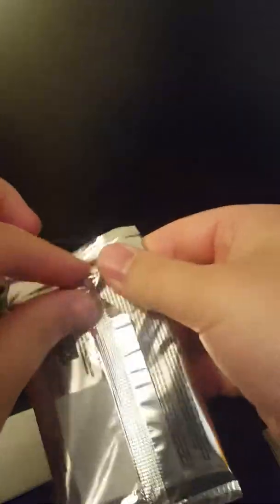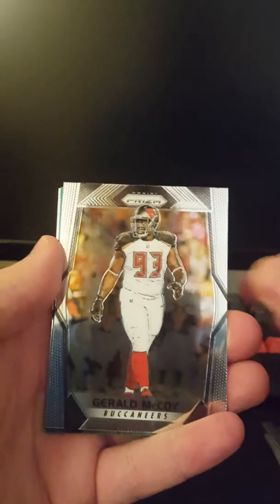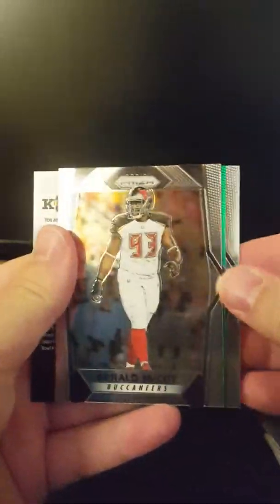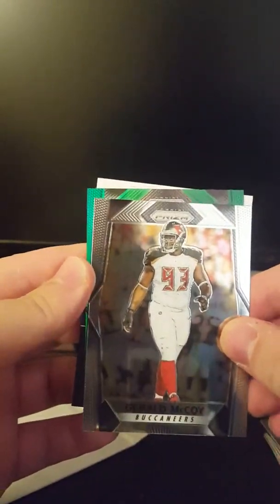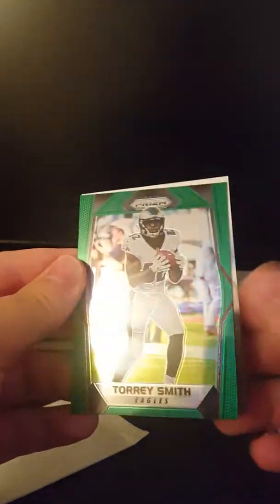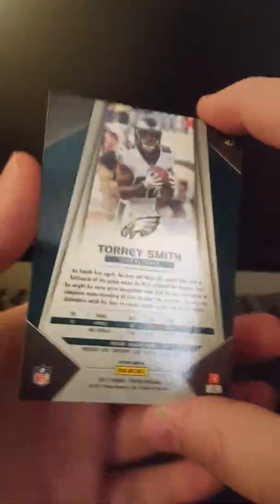And then the last pack of this stuff. Really do like this. Hopefully get a Kareem Hunt, or would love to get a Deshaun Watson — that would be awesome for the Texans PC. So we have Jarvis Landry, who I have on my Money League team which is PPR, so he's been killing it this year. Gerald McCoy — got a green card there. Kenny Stills. And it is Torrey Smith of the Philadelphia Eagles. Not numbered.